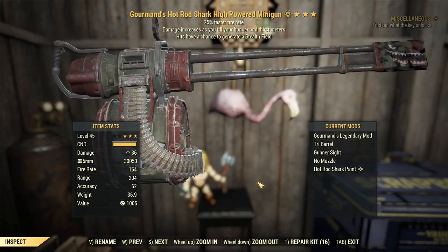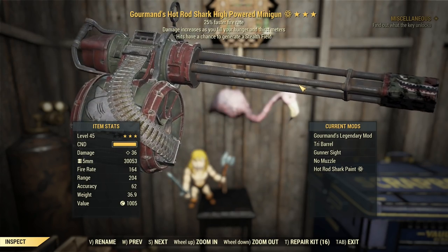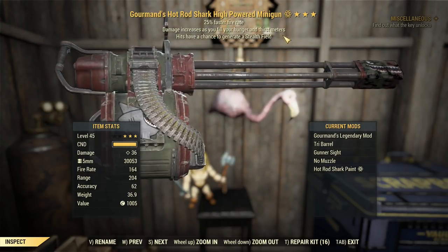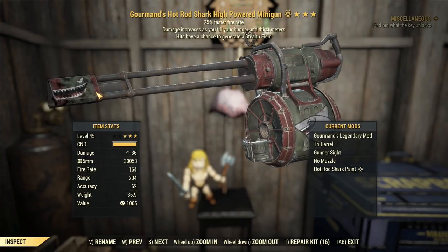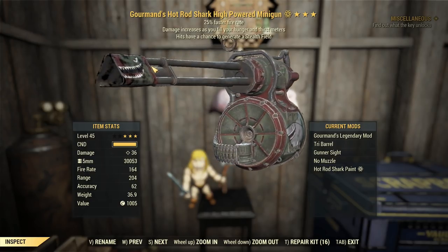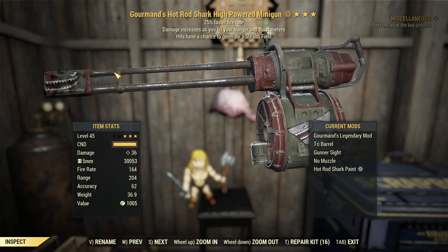Maybe not. And if you're wondering why I said that, it's because look at this — tell me that doesn't remind you of an A-10 Warthog. It's got the same sort of things. This is the hot rod shark paint, which can be yours very soon if you want to grind Nuclear Winter, or it'll probably be replaced with one of the plans from those minor pails or Christmas presents. The hit chance to generate a stealth field is obviously a lot higher if I've got a high rate of fire barrel.